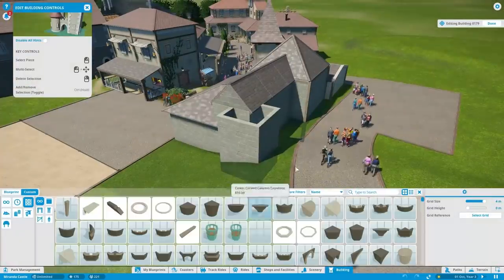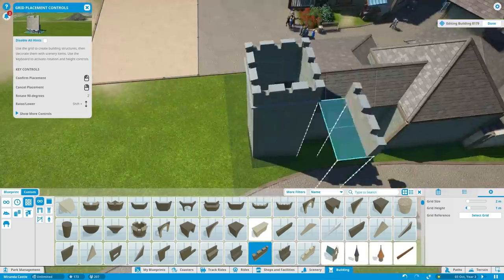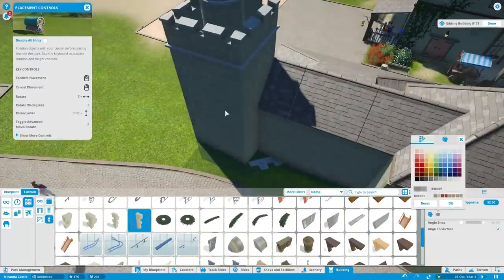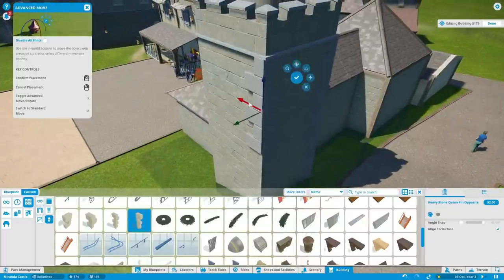Hey guys, what is up? It is Peter Prestige and welcome back to Building Park Miranda. This is episode 4 in which we put some more detail into some buildings and we also create a playground in the first plaza area. So basically in this episode we're going to be finishing the entire first plaza area.